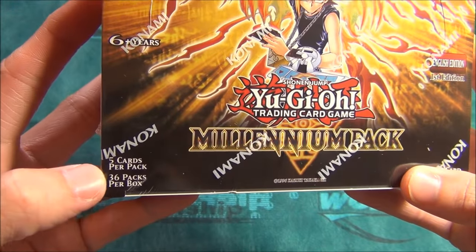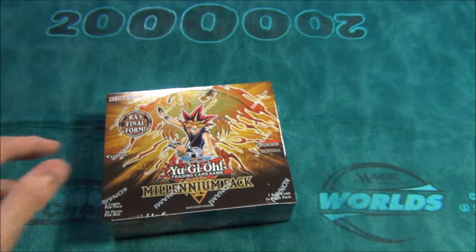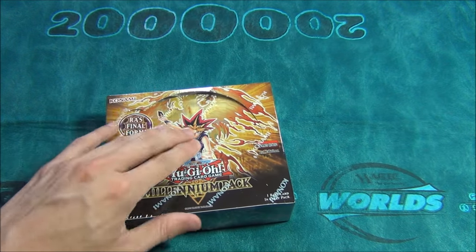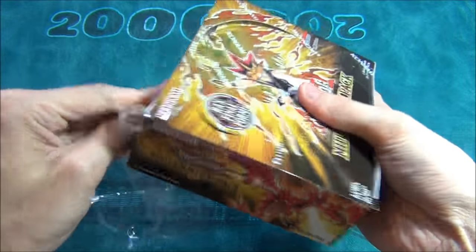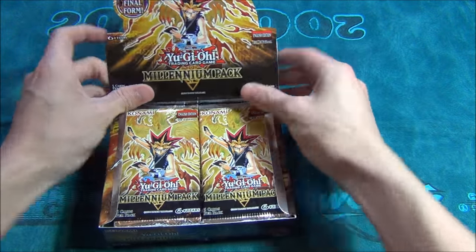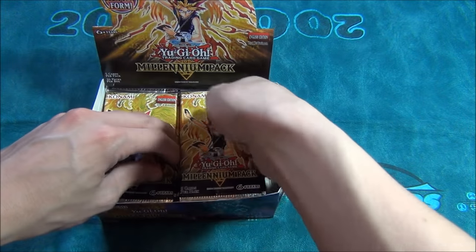It's basically like a duelist pack — you get only 5 cards per pack and you get 36 packs per box, so this might take a second. I'll go slow at first to show you guys what cards are in here, but then I'll start speeding up through the middle. There's a lot of alternate art stuff in here — mainly getting it for this one card called Card of Demise. That's what I'm looking for, so hopefully I get it.